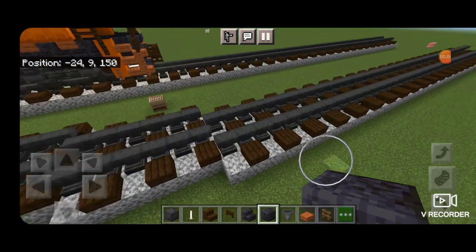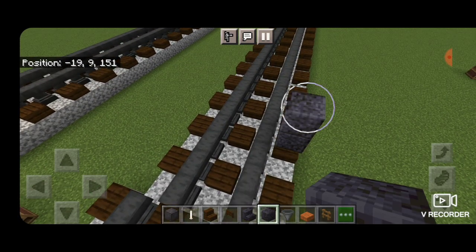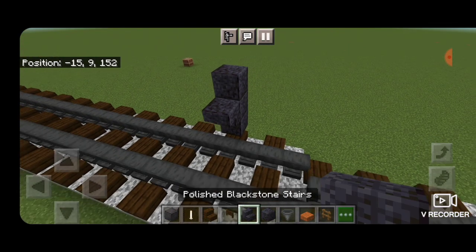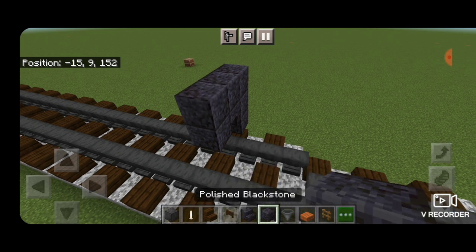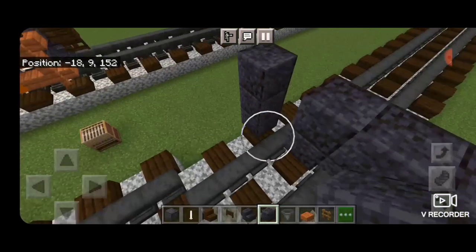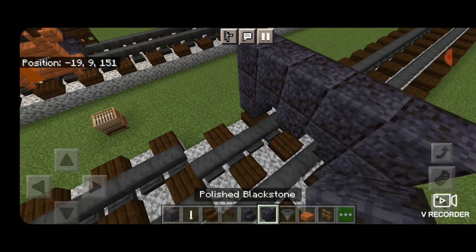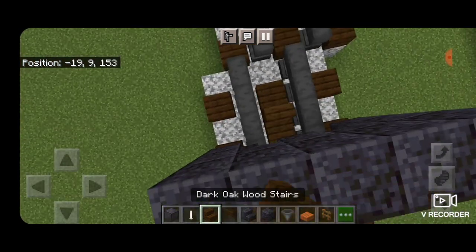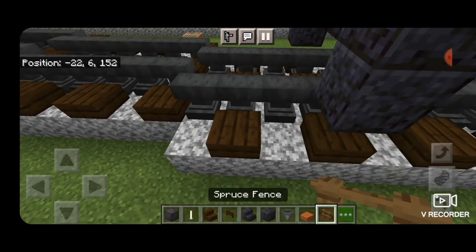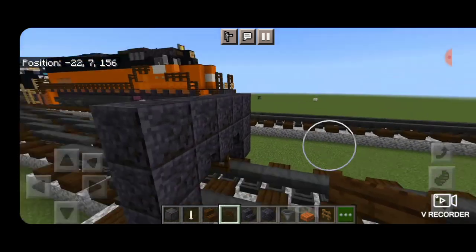Our first step is to take a polished blackstone block on the outside edge of the tracks and make a column of three blocks. On the center block put an upside-down polished blackstone stair facing inward, a polished blackstone block above it, then two in the middle on the top two, then a column of three on this side with an inward-facing upside-down stair and a block. Then take a dark oak stair, turn around, and stack it up to that middle second block for the coupler.